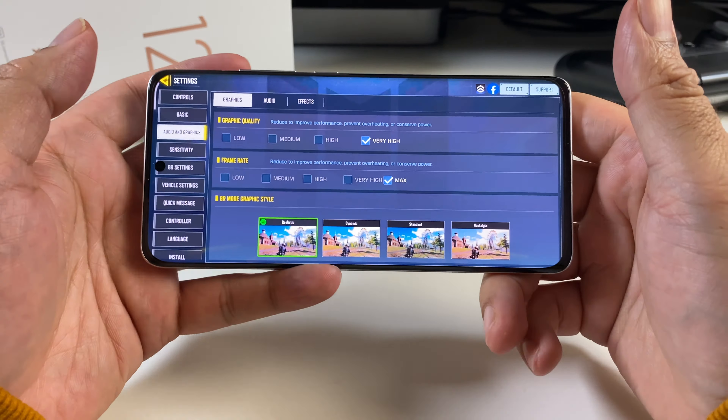Quick look at the graphics settings for COD Mobile — you can see we have Very High and Max selected. Looks like we're playing at around 60 frames per second.